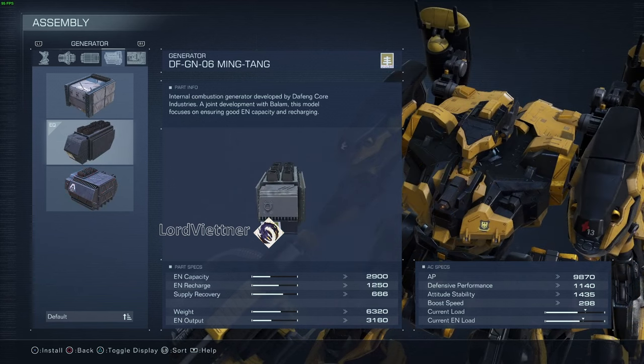As far as generators go, you really want to just meet the energy requirements while maintaining decent recharge and recovery rates. For the wasp build, I recommend the DFGN-06 Mingtang. With just the right amount of energy, solid recharge, and very good supply recovery, this has been my personal favorite so far.